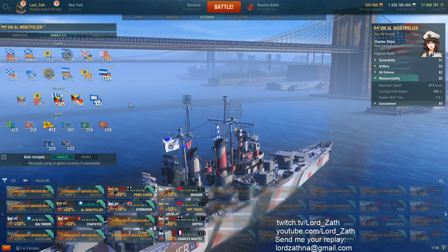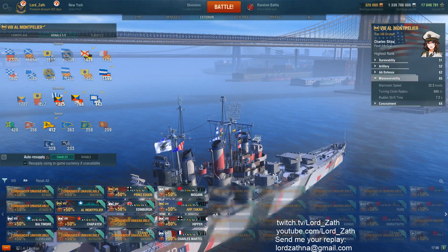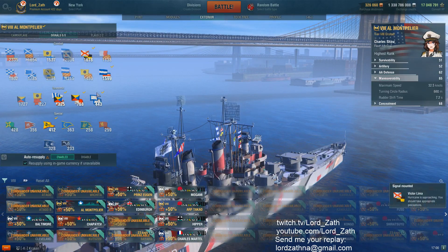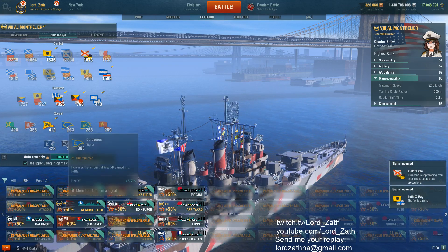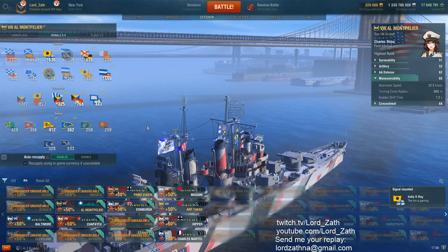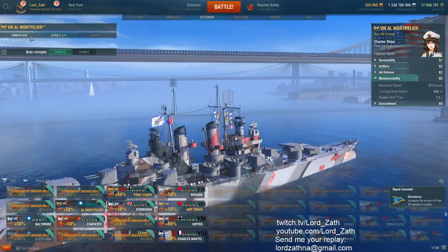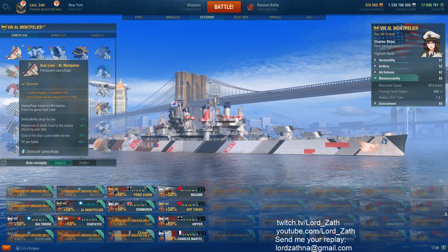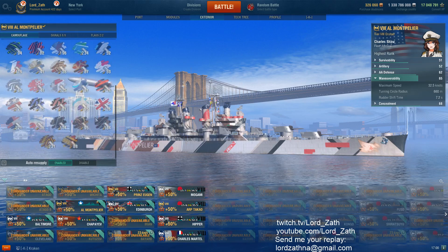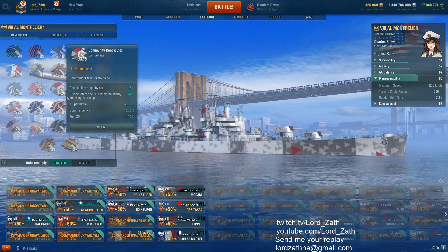I do like to run a couple of combat flags typically. Cleveland especially would benefit from improved fire chances and stuff like that. I have more of the Ouroboros so I'll run that. So essentially I've got three combat flags and a whole bunch of econ flags. Montpellier camo's okay, but I prefer Community Contributor camo because it just gives me so many more good bonuses.